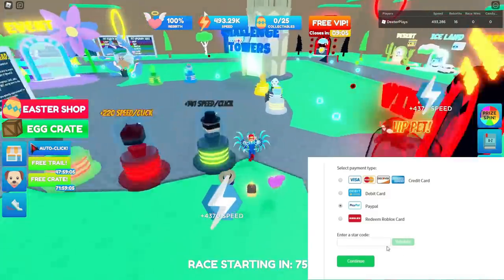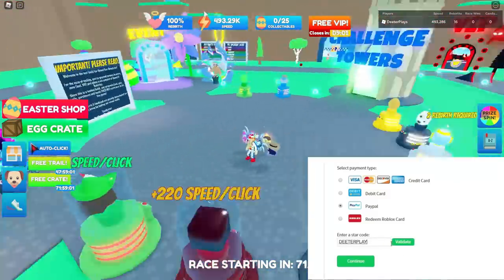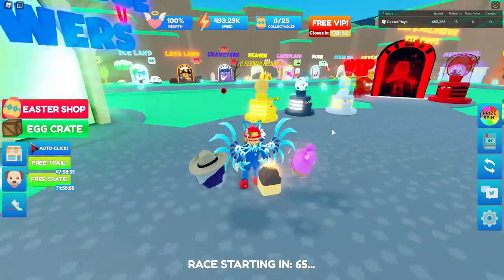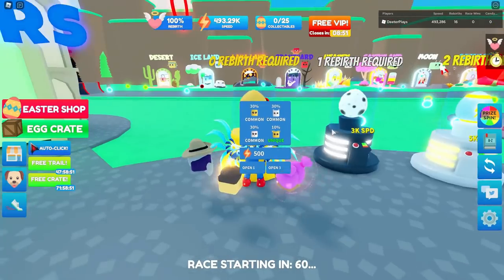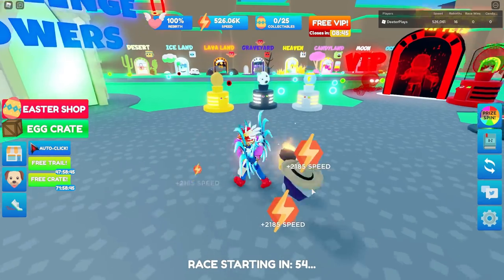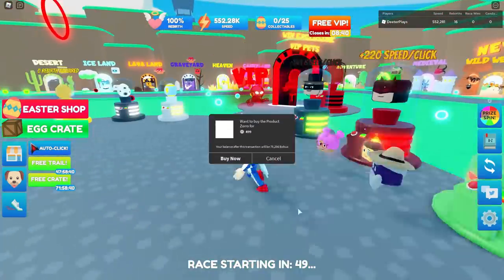Hey guys, I'm going to show you how to get Faye's Terror Case in the game Speed Run Simulator. This is one of those games where basically all you have to do is run to get stuff, and as you click, you get stuff too. You want to keep getting a whole bunch of clicks, and as you get clicks, you're going to keep leveling up. Pets help you — if you have friends who play this game, they can give you some pets which help with multipliers. If you get enough clicks and speed, you can start opening some of the pets and those will help you.